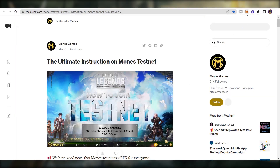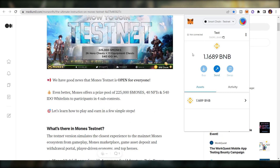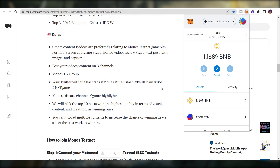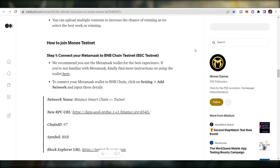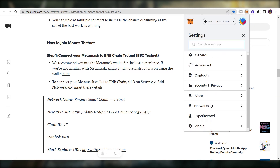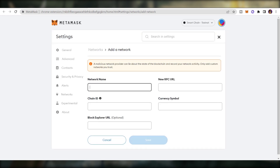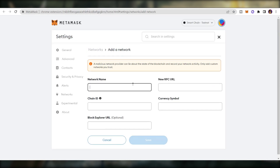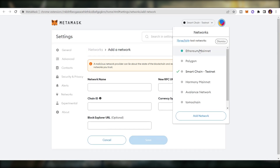You will need a MetaMask account connected to the BNB Smart Chain Testnet. To do it, go to the MetaMask icon, go to Settings, then Network, and Add Network. Copy the detailed network information into the fields and you'll have the BNB Smart Chain Testnet added, just like shown here.